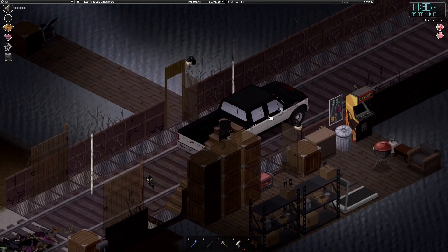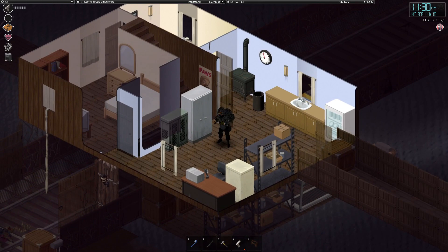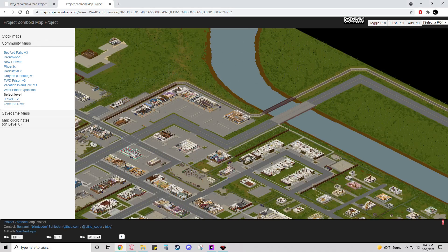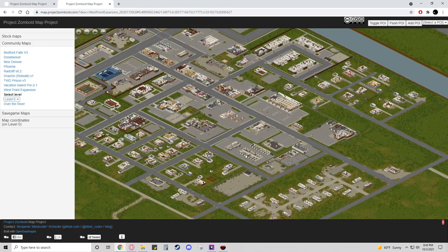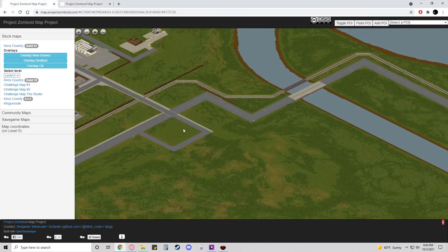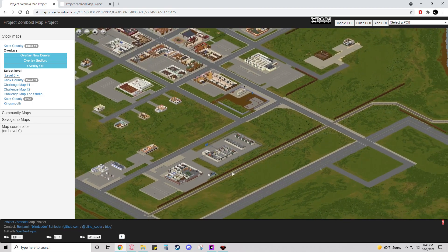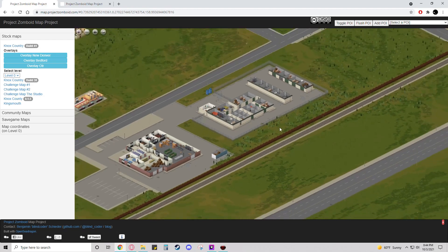Bags of plaster powder are kind of rare — I only found them in warehouse areas or any industrial loot area. So if you have the West Point expansion, there's a very good area to loot over here: the self-storage big warehouse right here, and also here as well. If you don't have the expansion, the self-storage lot in West Point right here and this little warehouse could be a good place to loot. And if you have a sledgehammer, you can always knock down this area — there's some additional industrial loot.